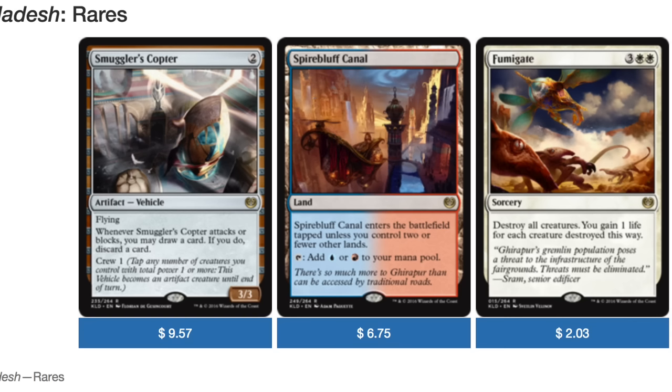Next you have the enemy fast lands. The red-blue one is the most expensive at this time at six dollars and 75 cents, and then Spirebluff Canal is at two dollars, just a tad over two dollars.